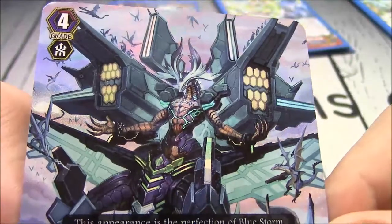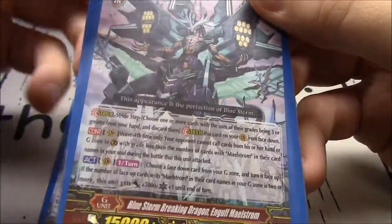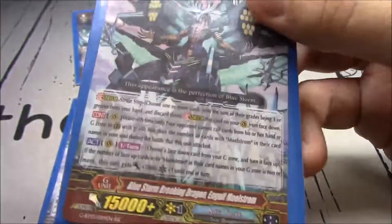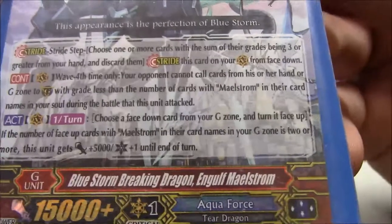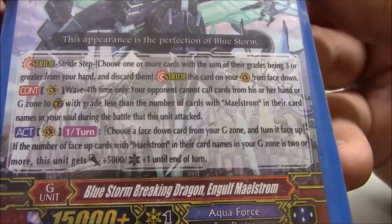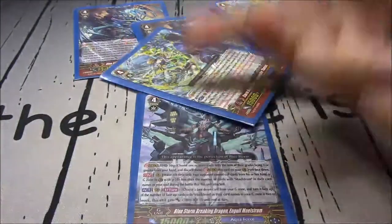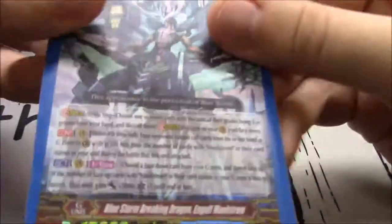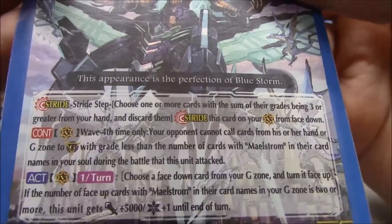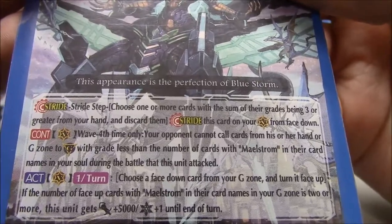GBT 13 happened and we got Bluestorm Breaking Dragon Engulf Maelstrom - just look at this artwork, he looks so good. He's massive. Once per turn, choose a face-down card from your G-Zone and turn it face up. If two or more face-up Maelstrom cards in your G-Zone, he gains 5k and a crit. You can always achieve this: first stride Disaster, flip up Disaster, then go into Engulf, flip up a Savas - two face-up, 5k and a crit. Wave 4 only: your opponent cannot call cards from hand to the G-Zone with grades less than the number of Maelstrom cards in your soul.